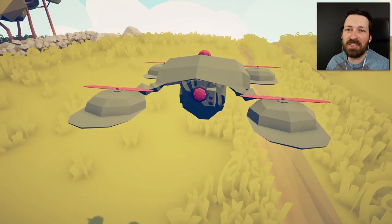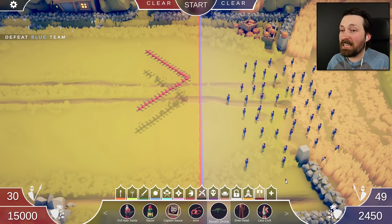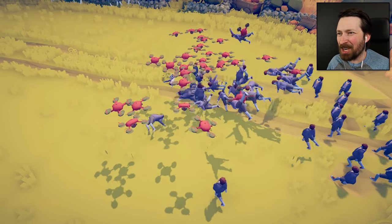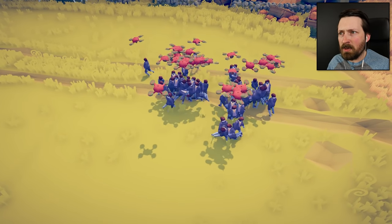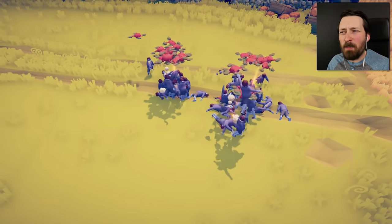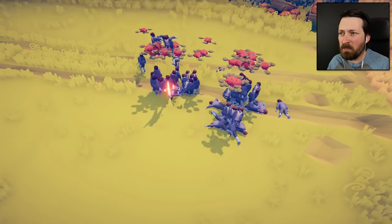I'm not even going to pretend to understand how somebody made a stealth drone in TABS, but you better believe that I'm going to pull an Obama and bomb the crap out of the Shire. Come on, show me what you got. They can jump on you guys, but you can shoot them with bullets? We're kind of hoping for explosions, but I guess shooting them in the head works.